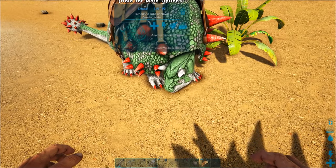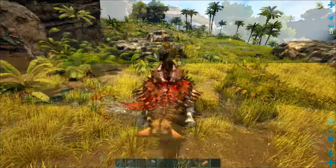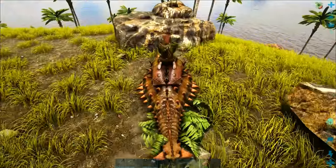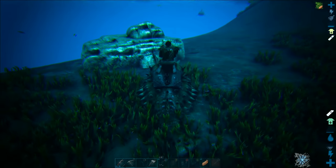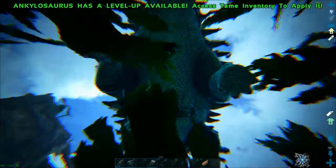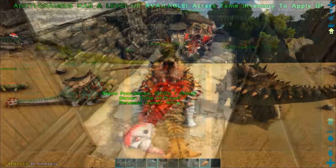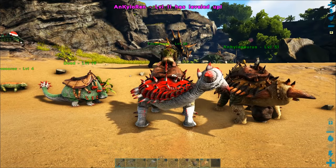Doedicurus also have an interesting rolling attack you can do with the left trigger. They're one of my favorite dinos because they make it so easy to get ridiculous amounts of stone to build with. Ankylosaurus require around level 36 to ride and they gather massive amounts of metal. A lot of people don't know this, but they're also great swimmers — if you invest in oxygen stats, they're one of the best ways to gather underwater oil nodes and can get a ton of oil.